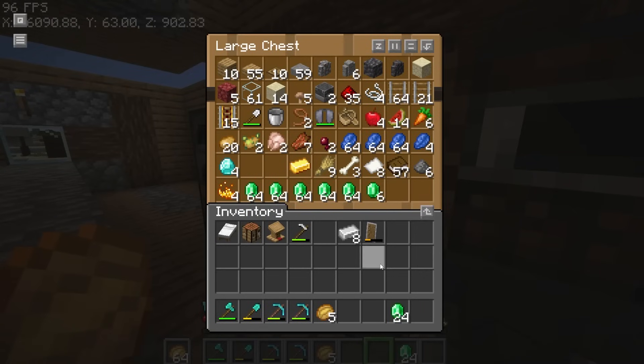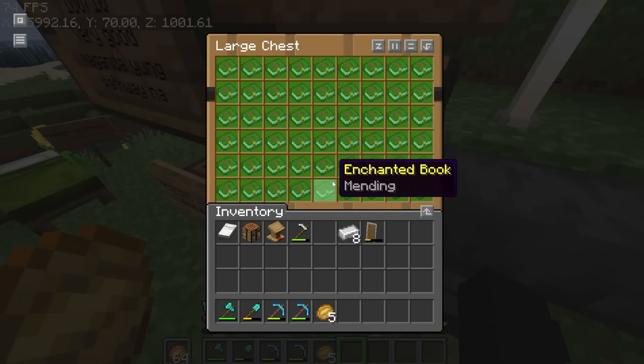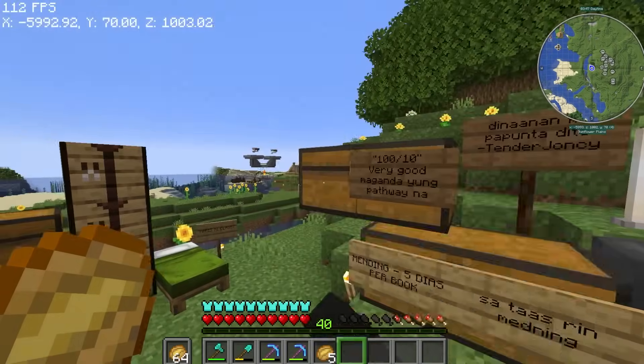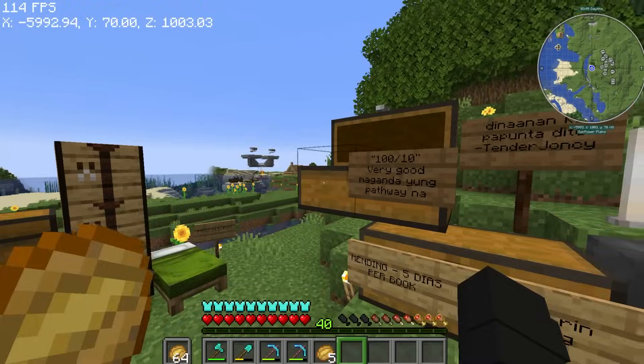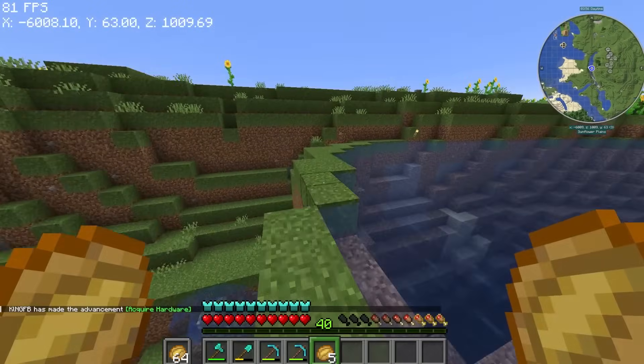These are our emeralds - we're going to get a lot of emeralds. For the emeralds, I can buy a lot of books. As of right now I've got mending books there and I put fortune tools here. But I don't need to buy them because I only need to restock. Now what we're going to do is get a spawner.